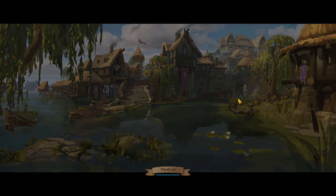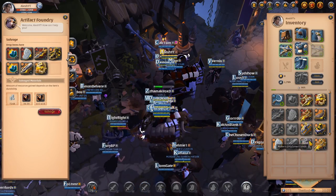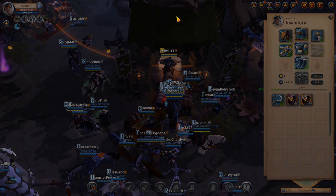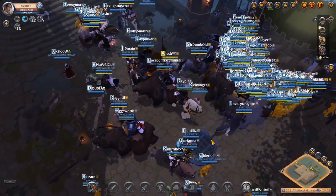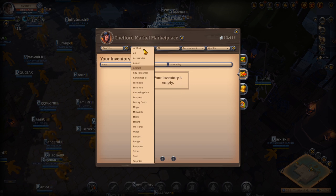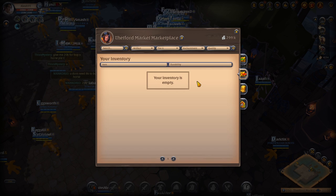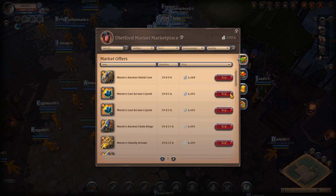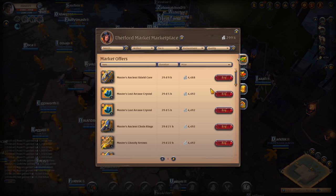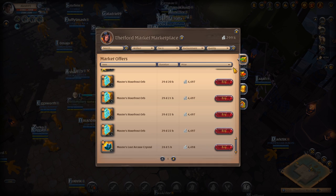We had 292,000 silver. After buying a bunch of artifacts and salvaging them, we got 787 tier 6 runes. We're going to sell them for around 4,700 each — I bought them at an average of around 4,400, so about 300 profit per rune. I'm selling to a buy order just for the video. We're now at 299,000 silver. The tier 6 artifacts are selling for 4,500-ish and I can sell the runes for 4,700, making 300 silver per artifact. I'll continue doing this until I run out of cheap ones.